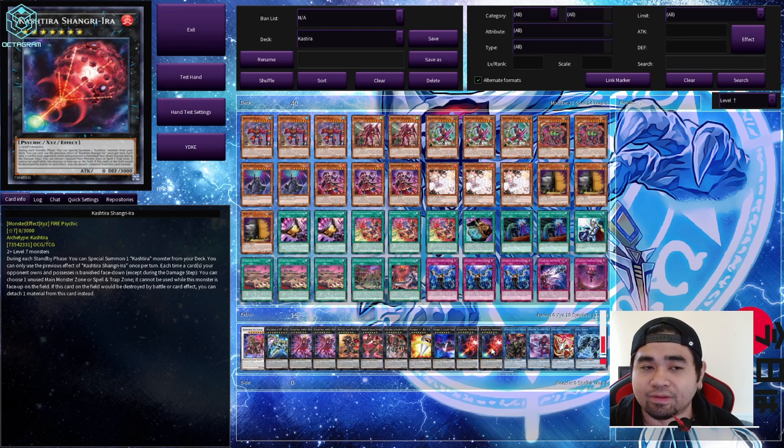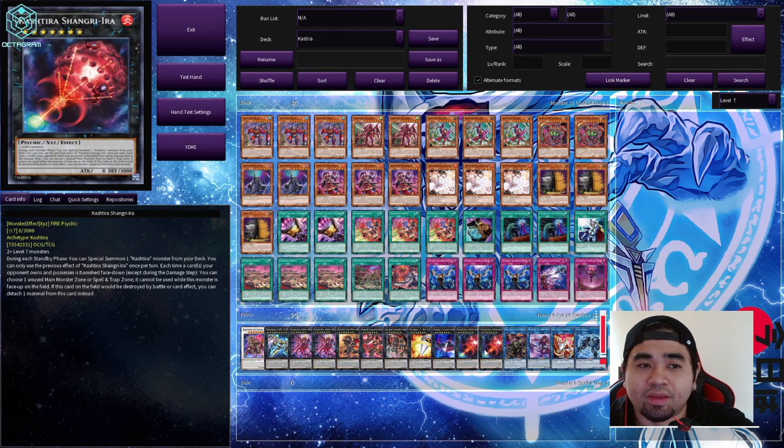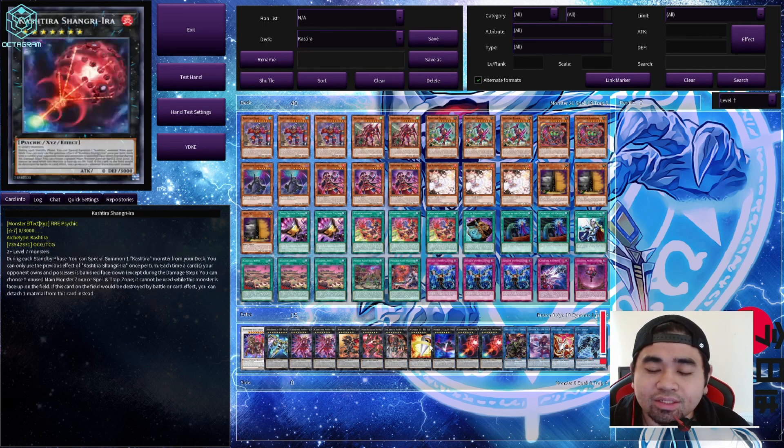Shangri-La is one of the best things to come out for this archetype and is somewhat broken — as long as it meets the criteria of its effect, it can lock out most zones for your opponent. Once a card is banished, you can prompt Shangri-La's effect and pinpoint one specific zone your opponent is using. It's not a hard or soft once-per-turn, so the sky's the limit. The last XYZ monster is Diablosis, which was banned a couple of banlists ago for its effect: it searches out one monster from the extra deck, banishes it face down — which prompts Shangri-La — and then banishes cards from the top of your opponent's deck equal to their face-down banished cards.